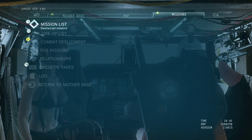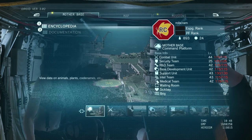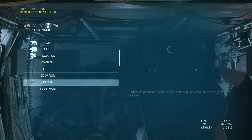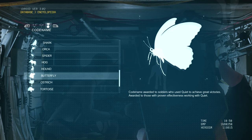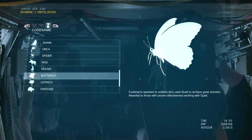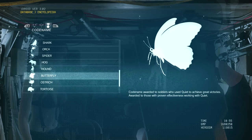To do this, go to your database, look under Encyclopedia, and check the code names — you'll see the butterfly emblem there. It's awarded for those who use Quiet in battle and allow her to tranq or kill enemies, where she does all the work and you do the sneaking around. That's how you unlock the emblem.